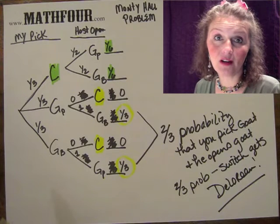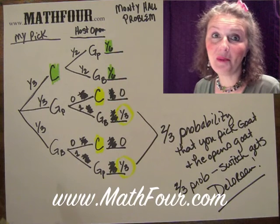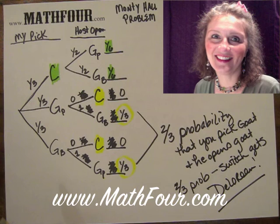This is Vaughn Crowder with Math4.com, here with the Monty Hall problem, reminding you that math is not a four-letter word.